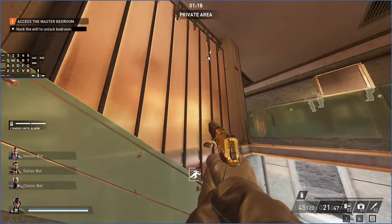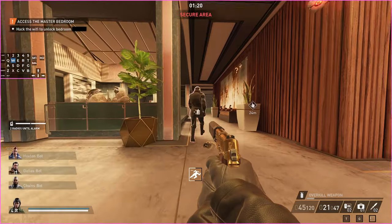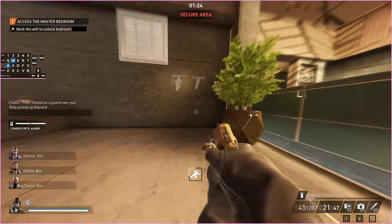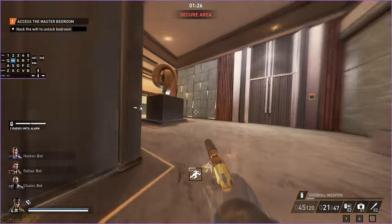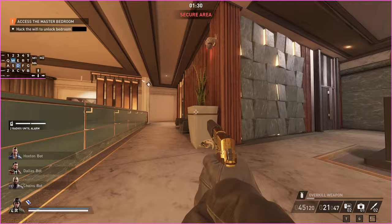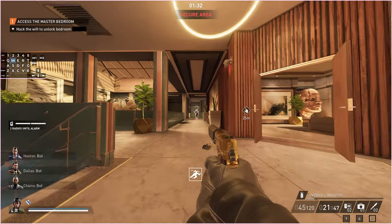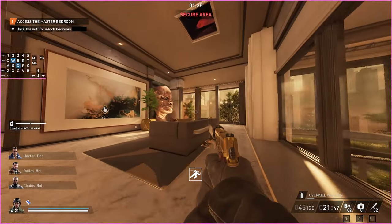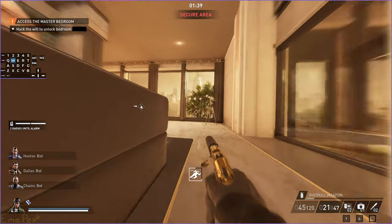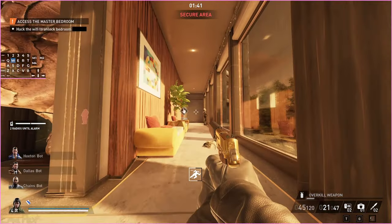This guard always has the blue key card - this guy always has it. This other guy is basically the office guard because he spends most of his time standing right here looking this way, and he also stands on this balcony and looks over the edge. He will walk over that way and then stare down this hallway, but he spends most of his time on this side of the upper floor.